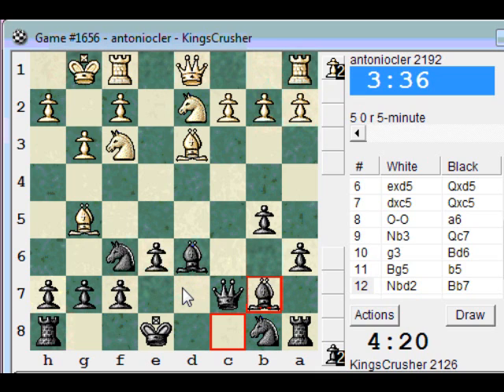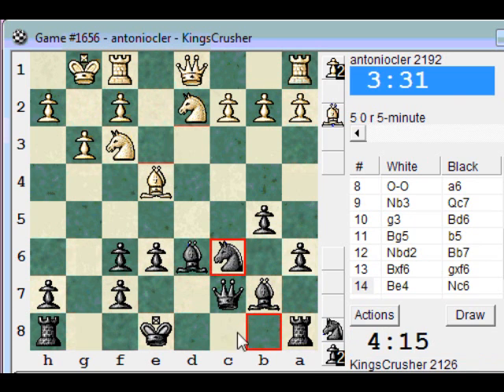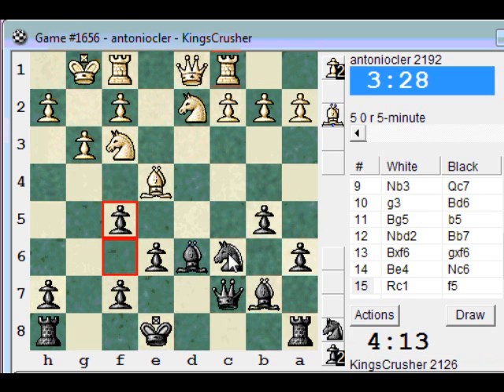I'll play Nd7 soon. Here comes. Nc2bx exchange — I'll keep my knight, I might want to play F5 and try to keep it. Maybe Nb4 to chase away his knight, hit his bishop again with Nb4, or even snitch a pawn with Nxe2.